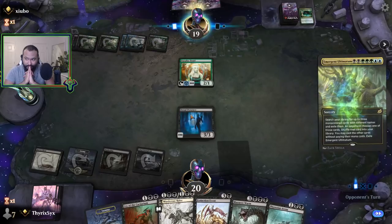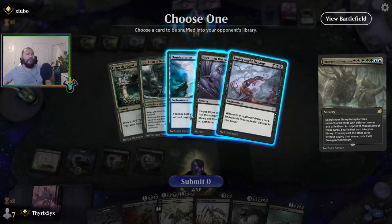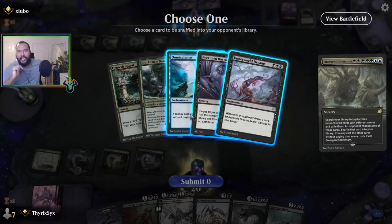Back to five, baby — ramp into Ugin is a bad person move. Ramp into a merchant ultimate and combo? Up to seven or eight. They're freaking forcing Omniscience and Underworld Dreams onto me. Choose a card to be shuffled into your opponent's library.